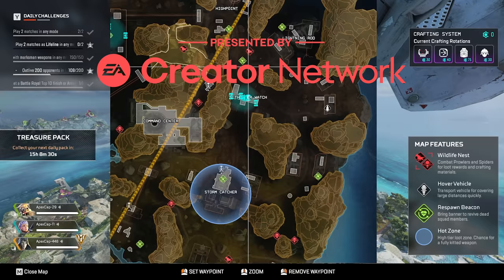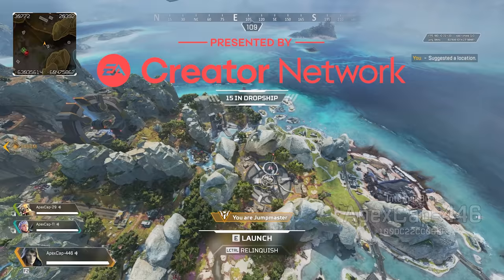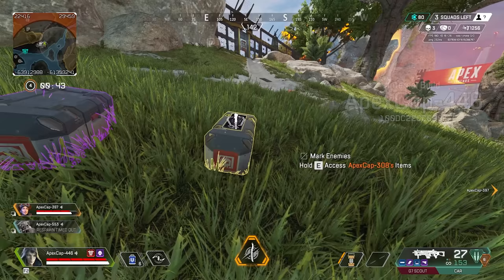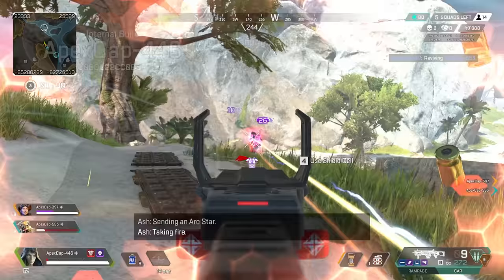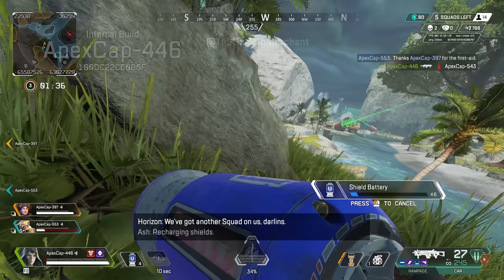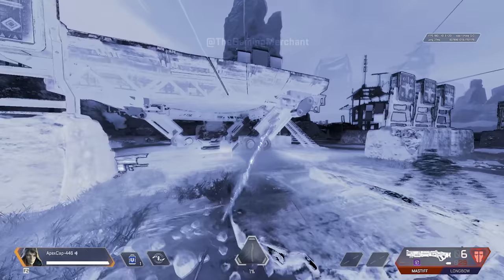This video has been made possible thanks to EA Creator Network. Apex Legends Season 11 has a brand new tropical map, AI wildlife, Ash from Titanfall as a new legend, the CAR SMG, as well as a few new balance changes. I'm going to show you everything so that you can see exactly what there is to look forward to on Season 11's launch on November 2nd.